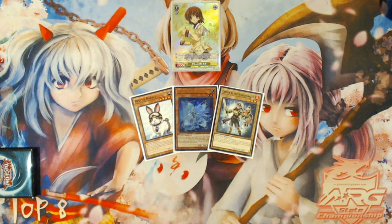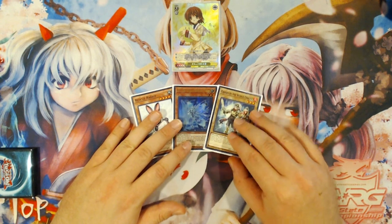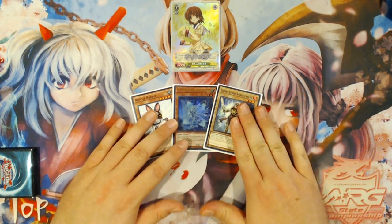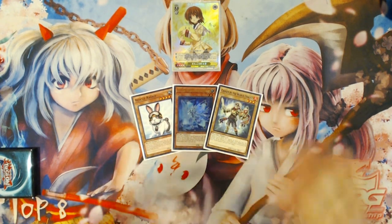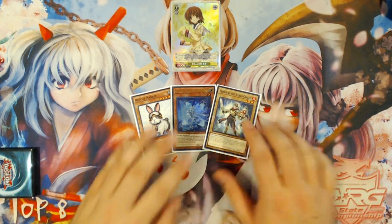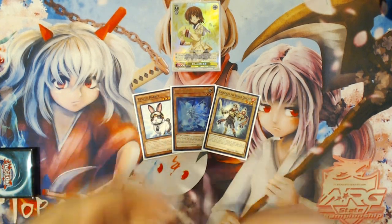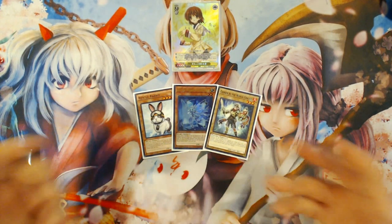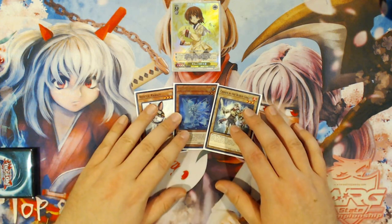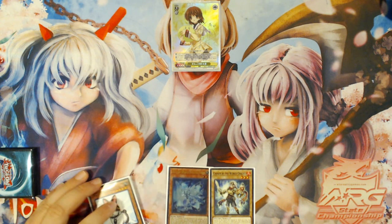It can be any World Chalice monster for this specific sequence — one of your Vanillas, World Legacy World Chalice, Guard Dragon, or another Lee — it literally doesn't matter. It just has to have World Chalice in its name, because once you get your first Lee search, the first Lee you summon is going to search for cards that correct whatever you needed to be in your hand and on your field alongside World Legacy World Chalice.